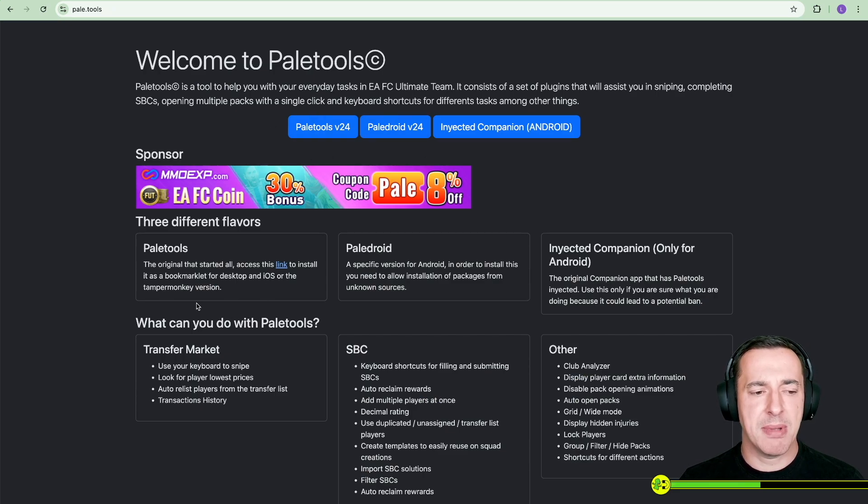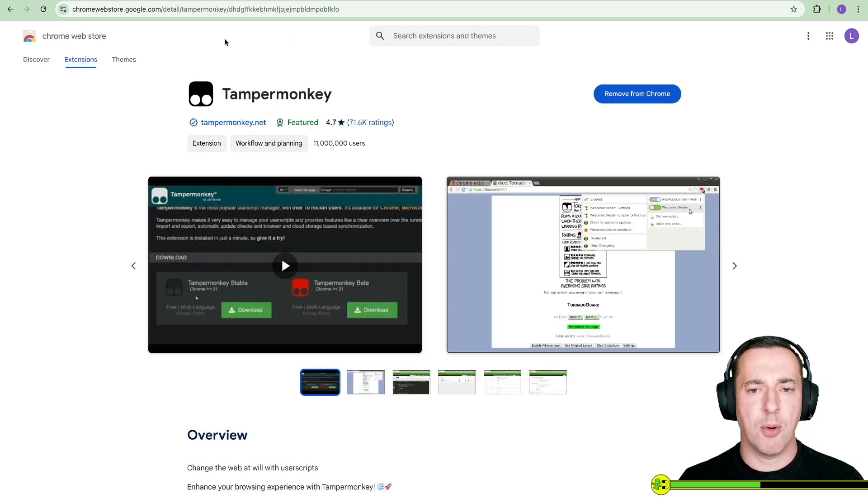So you go ahead and install one of these. If you're going to do the Tampermonkey version, what you need to do first of all is go to the Chrome Web Store and look for Tampermonkey. Now if you're worried about that, it's got 71,600 ratings and 11 million users — it's very popular. Don't worry about this. Install Tampermonkey. What Tampermonkey allows you to use is a set of scripts as an extension, and that's key for getting Pale Tools installed.